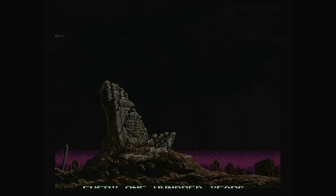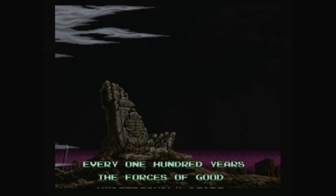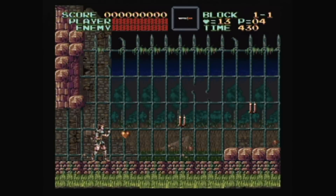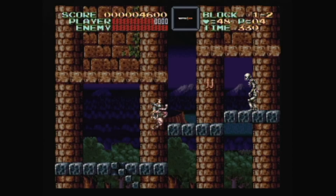There are few opening sequences on the Super Nintendo that give me chills like this one. Dracula has risen yet again, and it's up to Simon Belmont to stop him in his first 16-bit console appearance — Super Castlevania IV, released in 1991 by Konami.